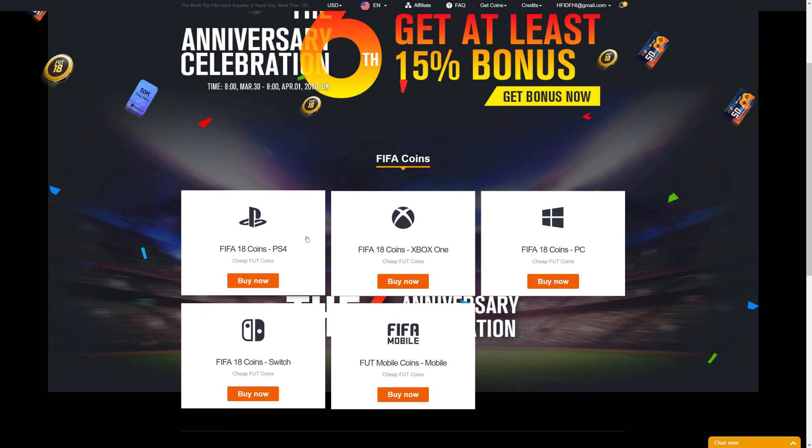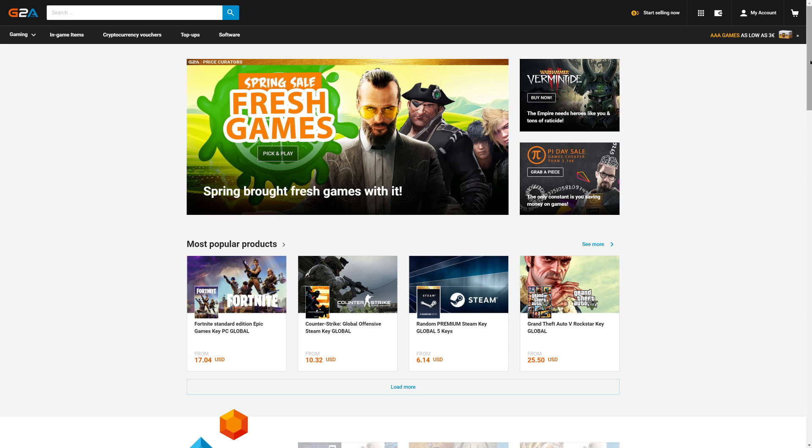Get your cheap and safe coins within 10 minutes from the cheapest place on the market — follow the link in the description and use Krassi for a huge discount. And if you wanna buy cheap game codes and prepaid Xbox and PlayStation cards, G2A is also down below.